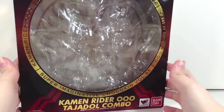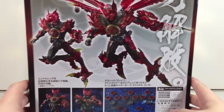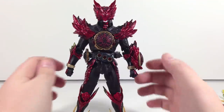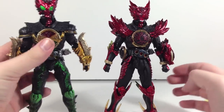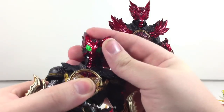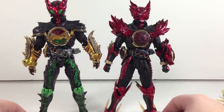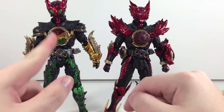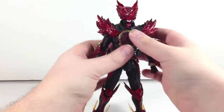Box-wise it's the same as the TaToBa combo box except red with Tajador on it. What's a Kondol? I don't know — good old Japanese. So we'll get that out of the way and bring out this absolutely stunning figure. I loved TaToBa quite a bit. Tajador does seem taller; TaToBa's neck is quite a bit lankier and his head sits a lot taller on the neck. The chest posts are a little bit different, so TaToBa ends up a little bit taller because his chest post is a little bit longer than Tajador's.